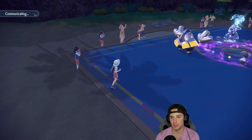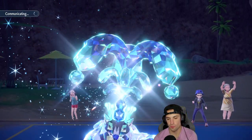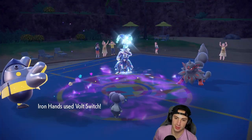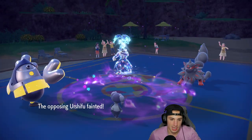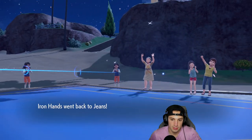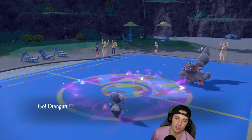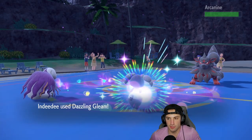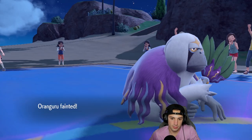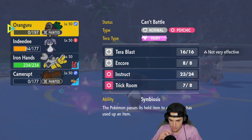I'm worried we can't set up another Trick Room. Bolt Switch comes in and KOs, I swap back getting stats restored. I'm hoping Arcanine takes out my Indeedy, because then I could go Orangaru alongside Iron Hands and try to pop another Trick Room. But Arcanine Flare Blitzes the slot — Orangaru is taken out. I now have Indeedy with Trick Room expired.